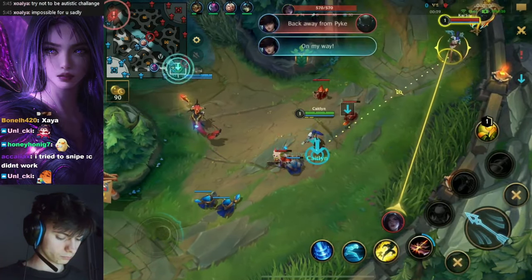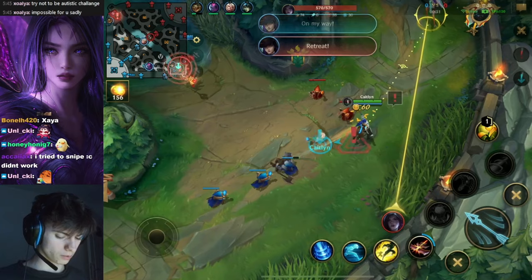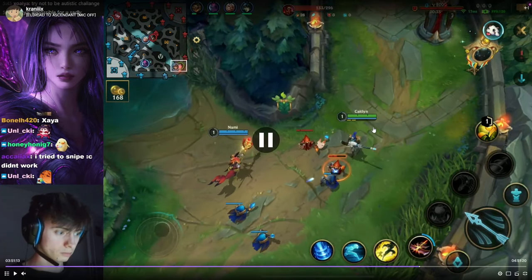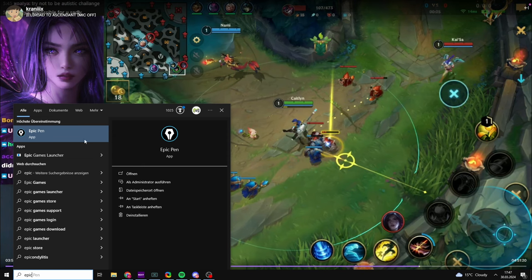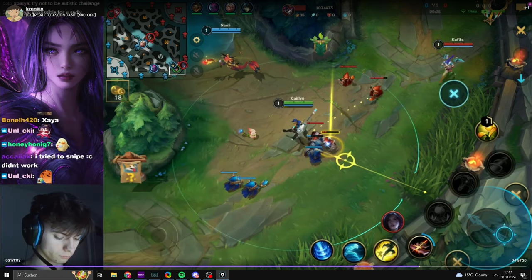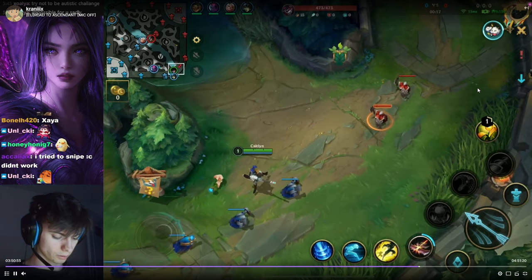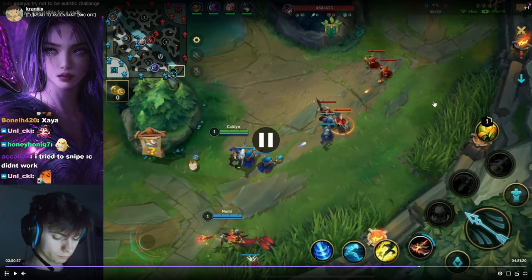The only thing that's potentially dangerous is Pyke going for cheeky things. The Nami should not hit the wave. I'll actually rewind this and open up the epic pen because it's very, very important that this gets literally imprinted into your brain. First off, the very dangerous thing here — this brush is potential danger because Pyke could be in there. There is already a pink ward so it's already fine.